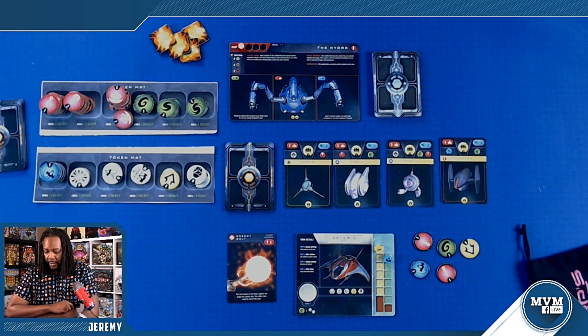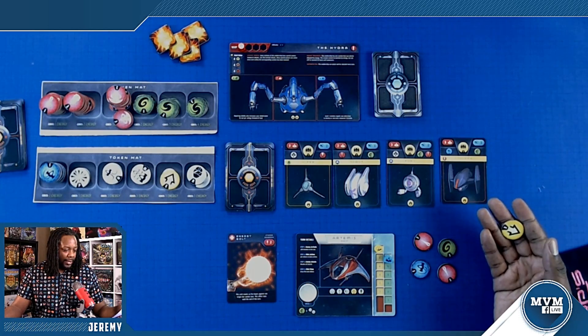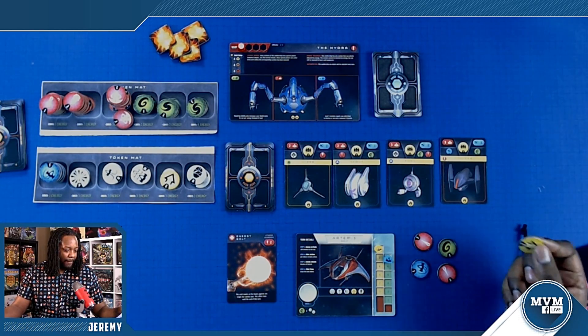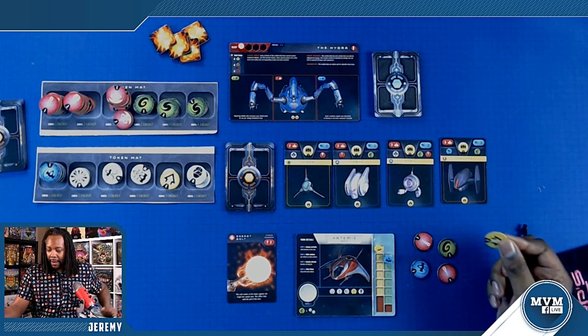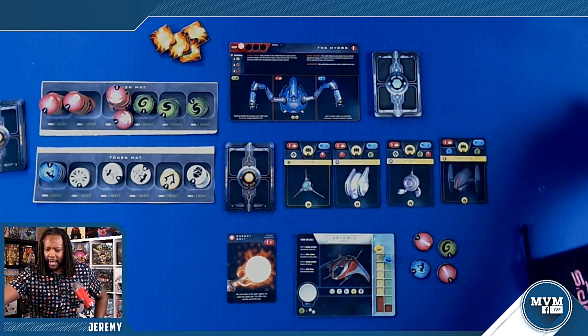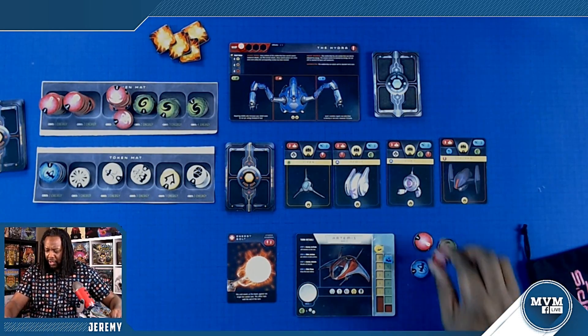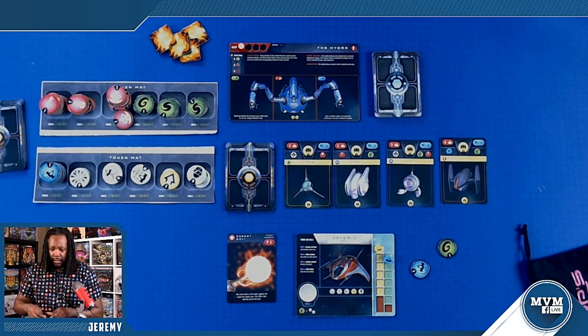So with that in mind, I have this ability called Enhanced: choose an energy or laser, exchange any number of tokens of that type from your pool with tokens of the same type but one extra value higher from the supply. I think I want to use that right now, because that would give me twos. So I'll burn this yellow — yellows are ones that come out of the game — and I'm going to exchange these two ones for twos.